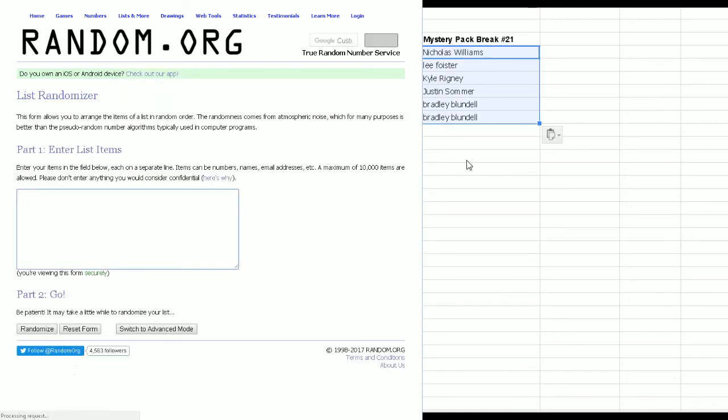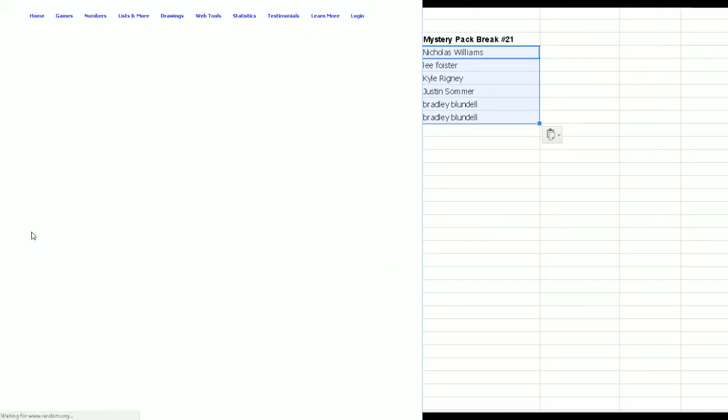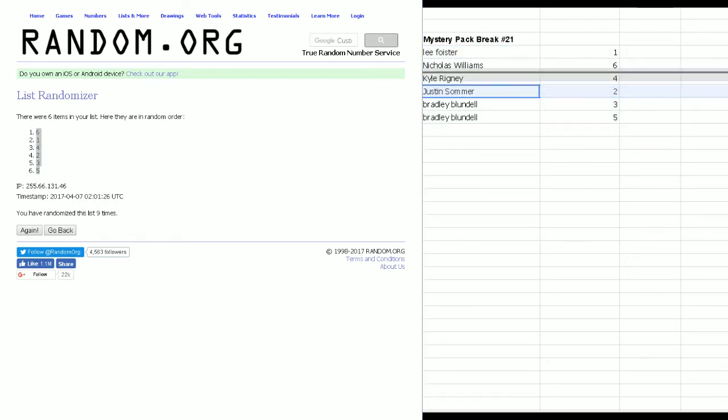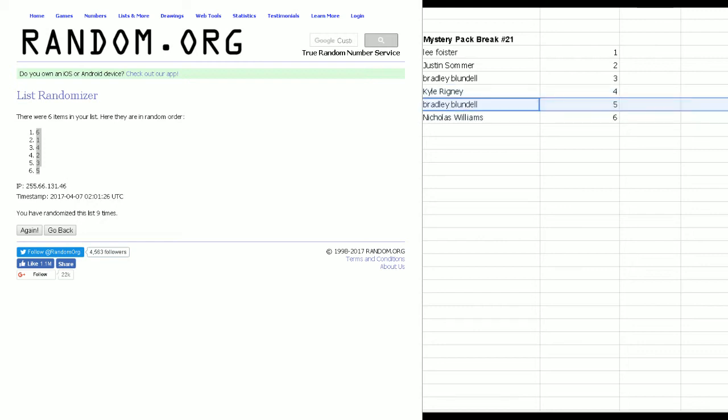That's going to be the order. Now we're going to randomize the numbers one through six to assign them their packs. We put in numbers one through six and do that nine times. This order tells us which bundle they're getting. The significant randomizer at the very end determines who gets a base set pack. So we got Lee going up first, then Justin, Bradley, Kyle, and Nick.